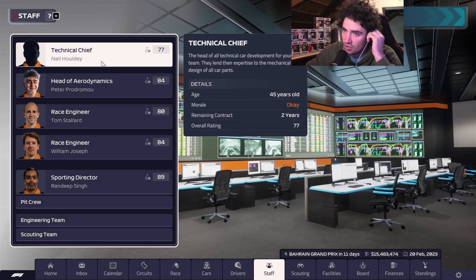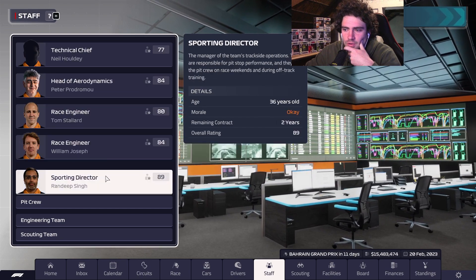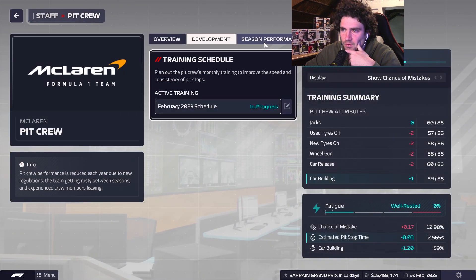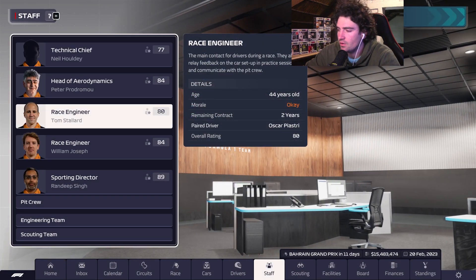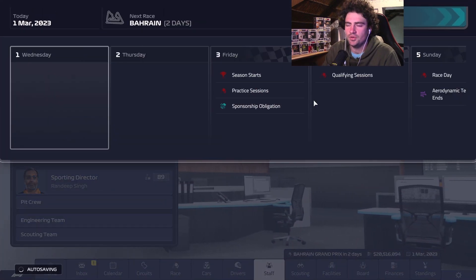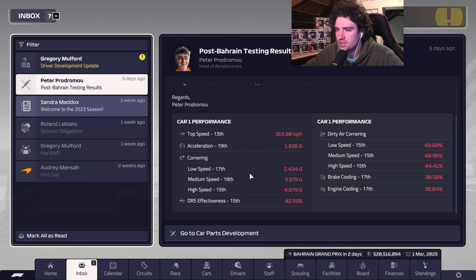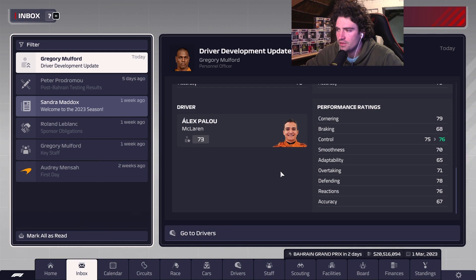Now let's take a look at our staff — technical chief. We seem good all around except at technical chief, but for the moment that's fine. We'll take a look at that after Bahrain. As we can see, we need help and basically every part of the car is just bad — developed completely wrong for the season. But we'll fix it before the end of the year.